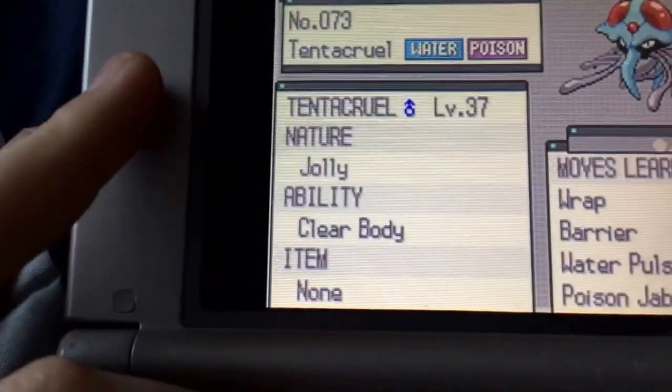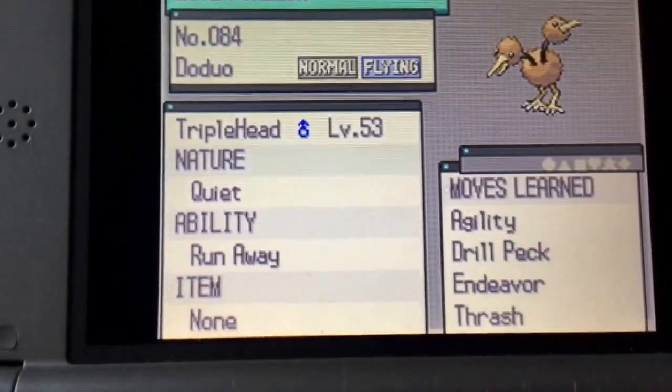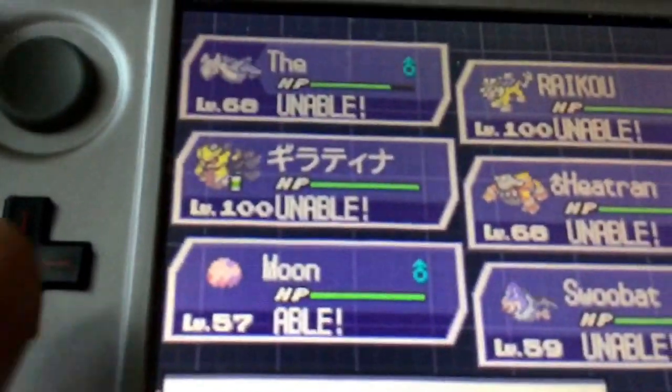So let's just get this Munna. Now we're going to go to our bag — bag right there. I have four Moonstones, and you can see it's able to evolve. So we're going to use the Moonstone.